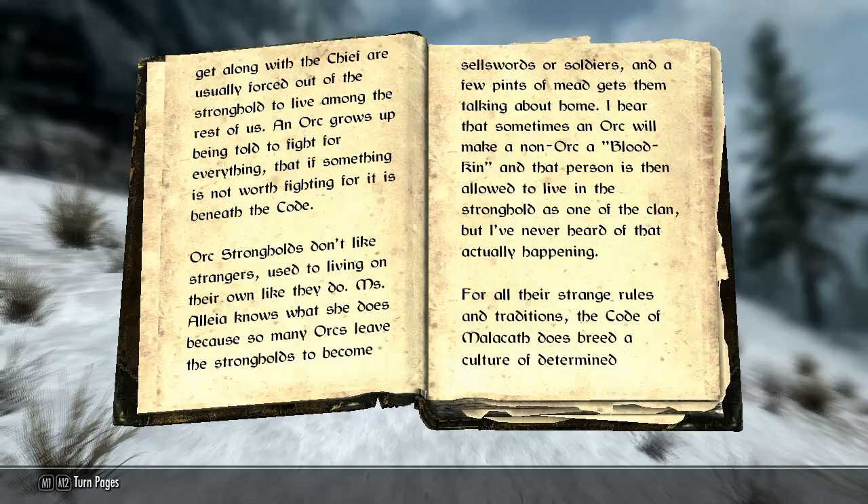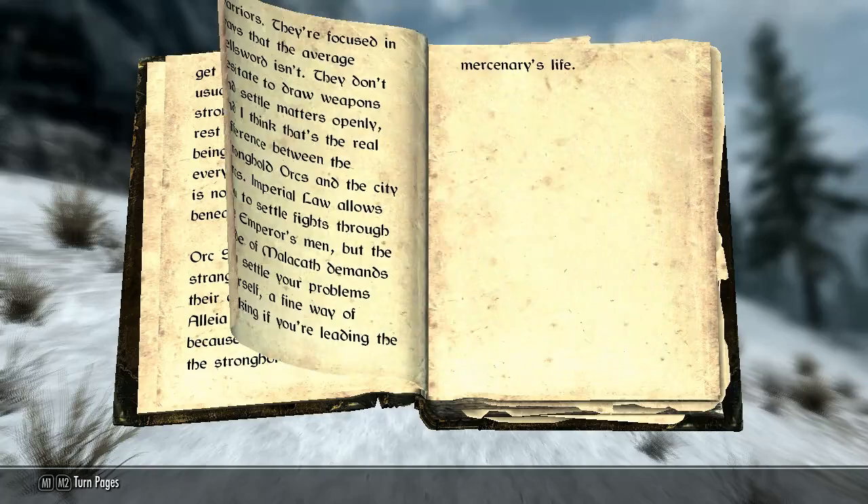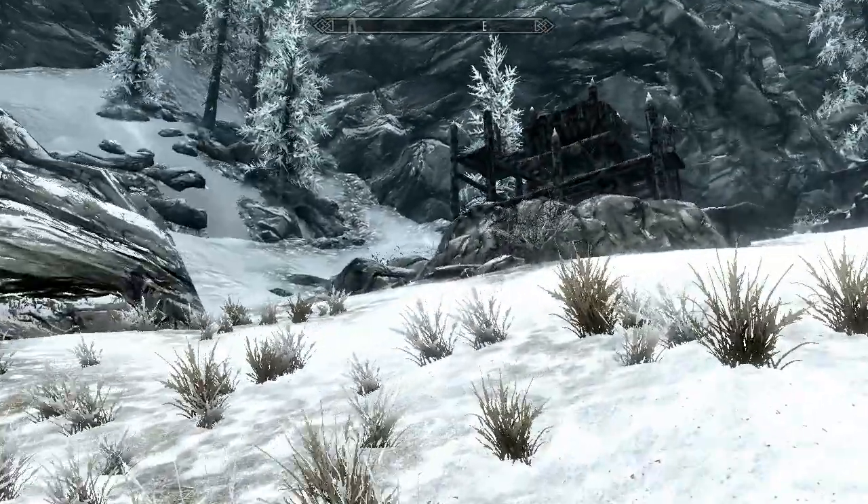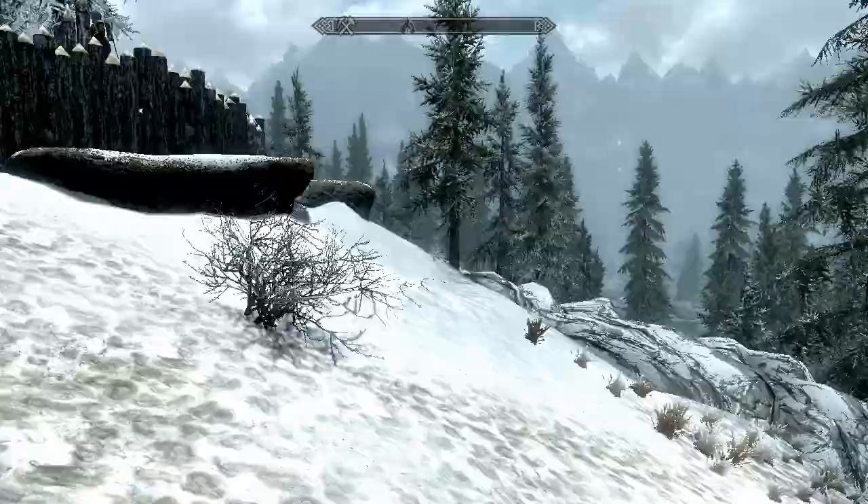'Orc Strongholds don't like strangers, used to living on their own like they do. So many Orcs leave the Strongholds to become sellswords or soldiers, and a few pints of mead gets them talking about home. I hear that sometimes an Orc will make a non-Orc a Bloodkin, and that person is then allowed to live in the Stronghold as one of the clan, but I've never heard of that actually happening.' For all the strange rules and traditions, the Code of Malacath does breed a culture of determined warriors. Imperial law allows you to settle fights through the Emperor's men, but the Code of Malacath demands you settle your problems yourself. So: a lot of violence, and a lot of man being in charge.